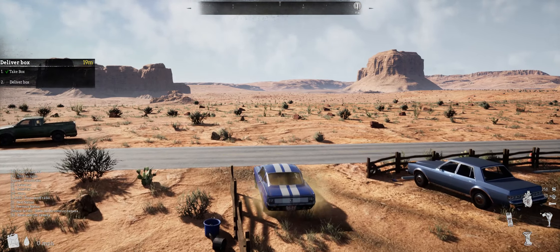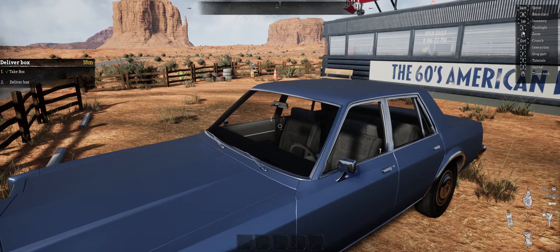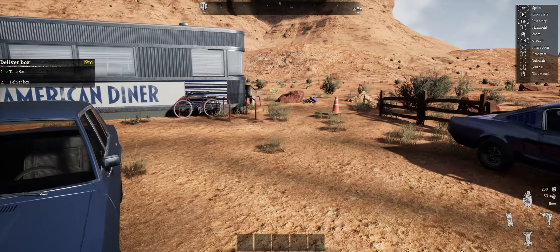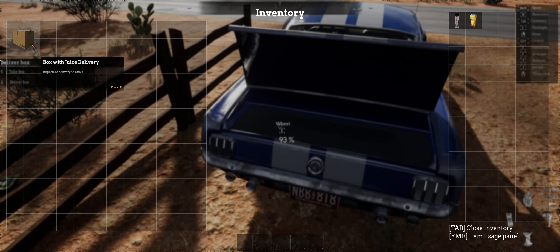Alright, hopefully we can get this to work. It says in my controls I can throw a rock. That's weird. Alright, so we're gonna take the box.